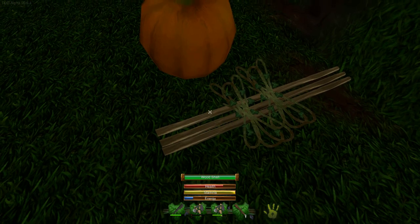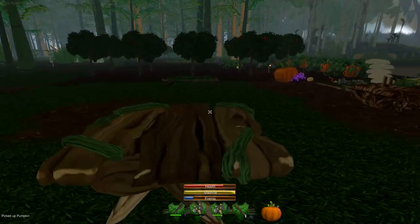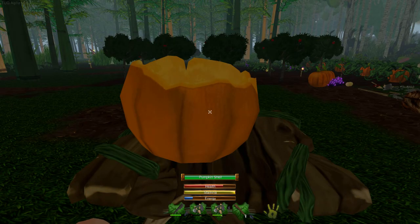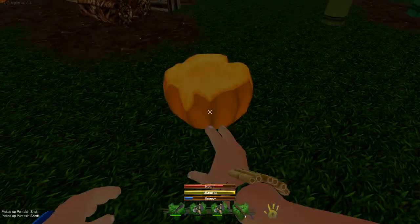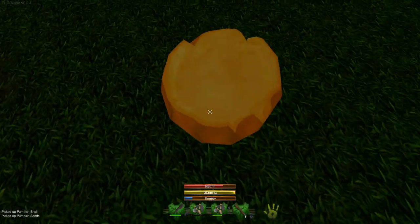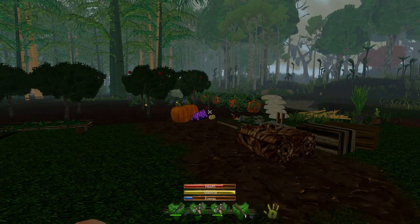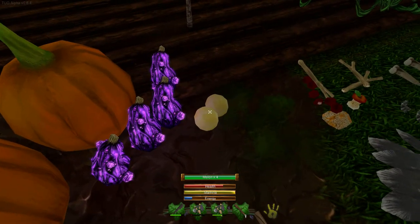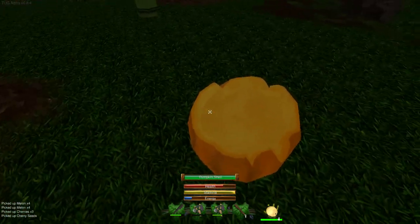The next piece involves a pumpkin, some vines, and wood shafts. But first you must take the pumpkin over to the crude workbench and do a little Halloween carving on it — place it on there, no tool necessary, hit craft, and you'll get a pumpkin shell. I love these pumpkin shells because, if I'm not going to eat them, they make excellent makeshift containers.